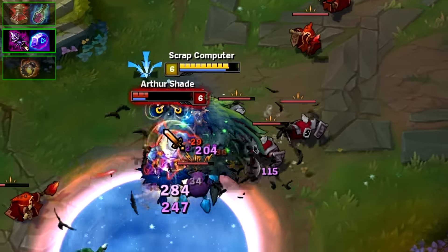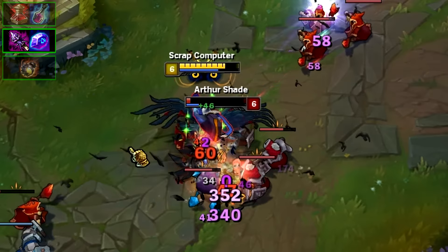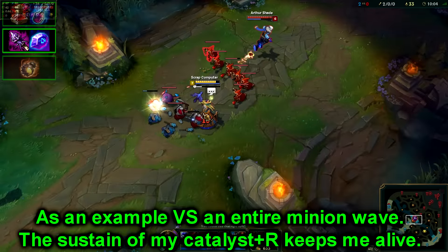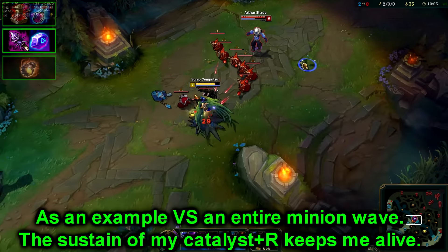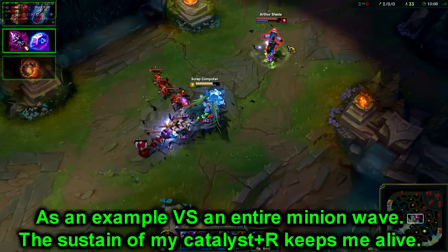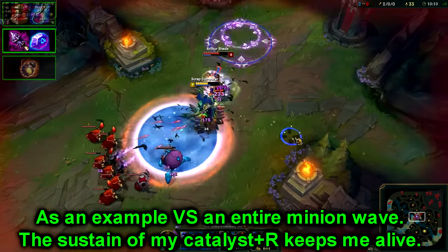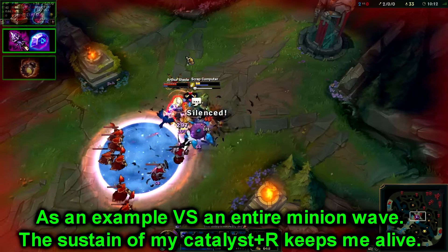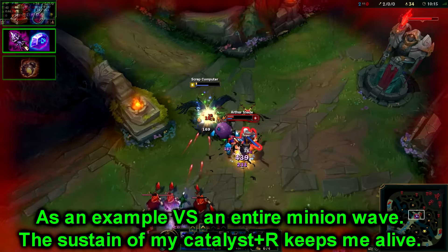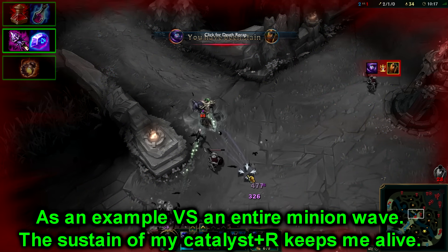Basically, just before you go in and just before you're about to level up — or during a fight when you know a minion will die near you — go for an all-in. If the Catalyst is procced just before you go all-in and you just got your level, you'll be getting 150 free HP and 200 mana. During the all-in you'll be receiving these valuable resources, giving you more in each regard. You will be healing during the fight, basically just as you level, so go in for an all-in for the most part.